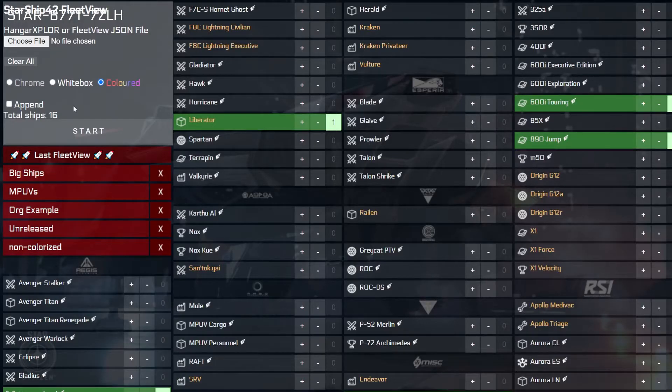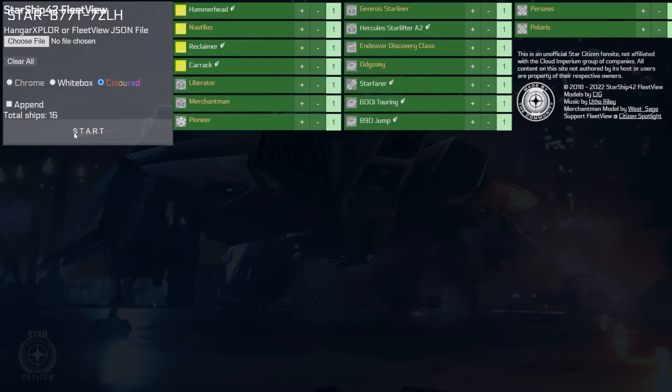Once you have finished making your ship selections and have indicated your desired textures, you can hit the Start button to begin loading the 3D models. Do be aware that Fleet View is a 3D tool, meaning you must have a device capable of graphically rendering the 3D models. Devices such as phones, tablets, and even some laptops may not be able to run the tool smoothly or possibly at all. On devices with limited resources, the Fleet View tool may be slow or fail to load entirely.